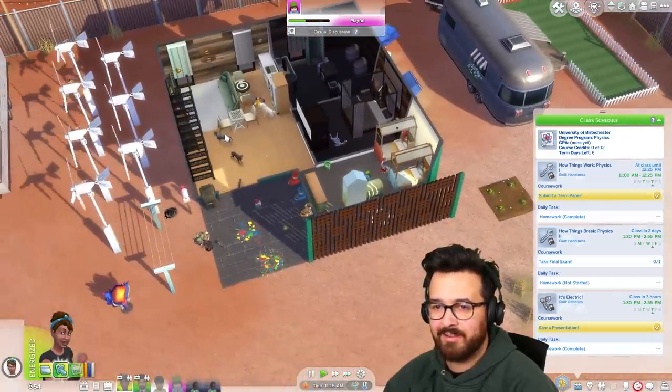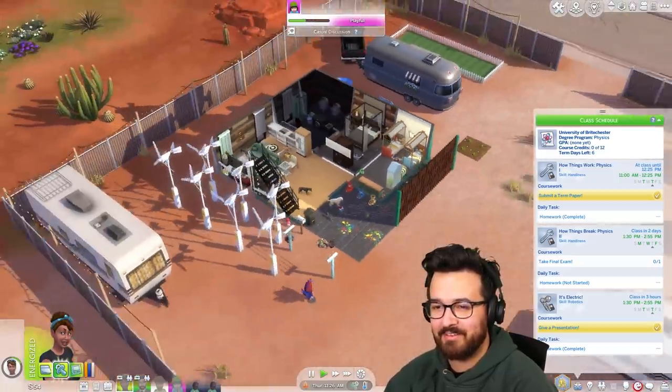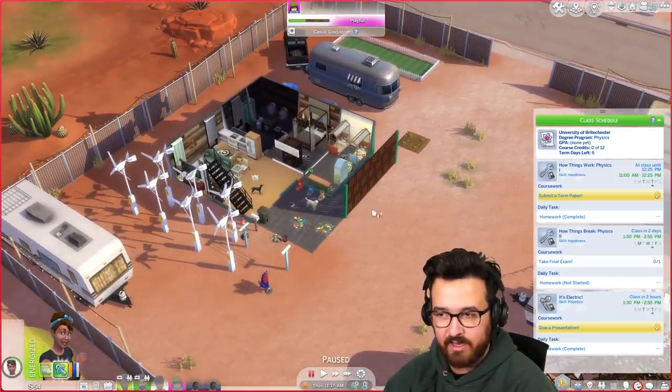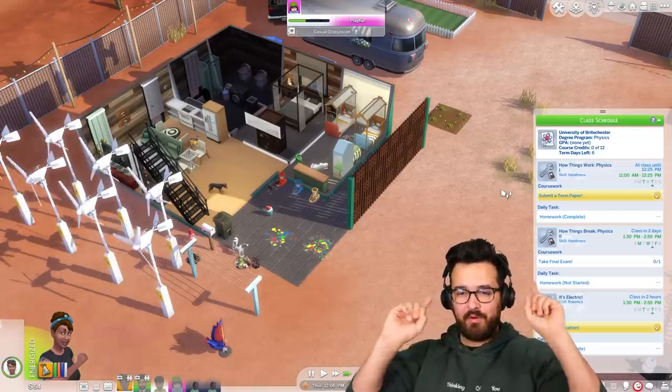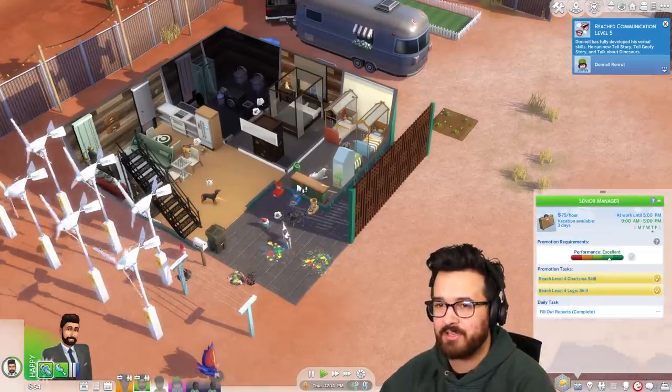So they're all at daycare, which is probably a safer place to be honestly. I need you to take notes in class too. We are going to get a 4.0 GPA for her, that's what we're going to do. Now Simaj — oh, level five communication, look at us go. Simaj, why are you not getting promoted? I guess we're only halfway through the day, we might.